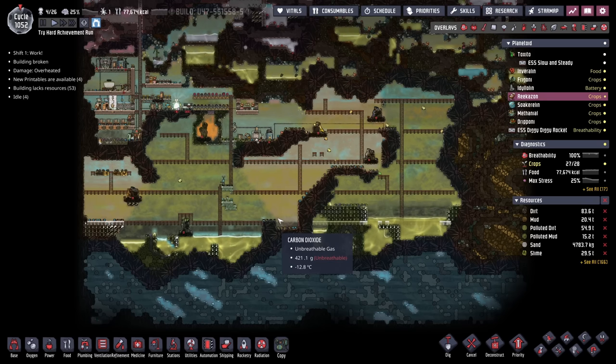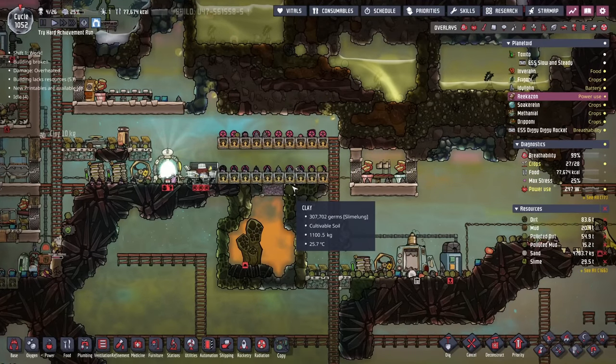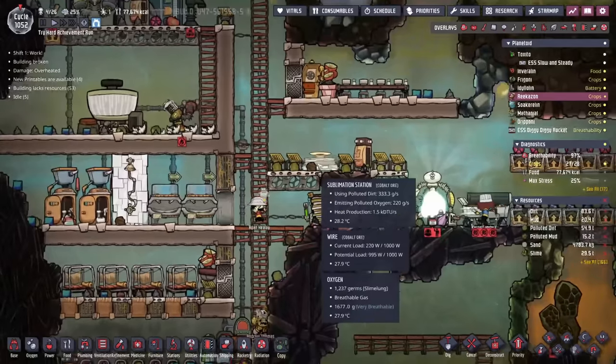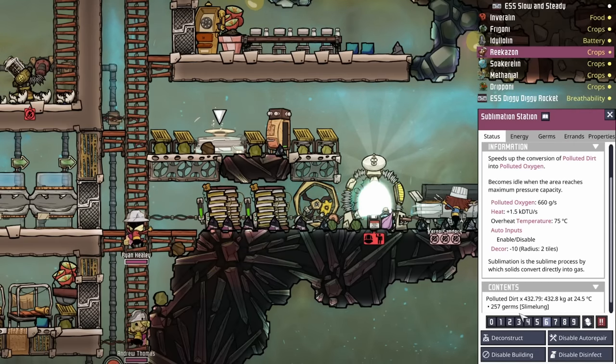It's important because that water has to do a few different things. First, it has to keep our duplicants fed for a little while. And second, eventually we're gonna have to get rid of the sublimation station that relies on polluted dirt to provide us oxygen.